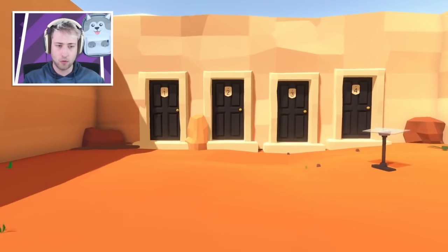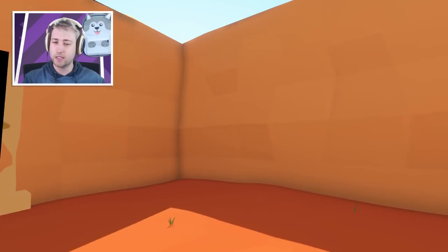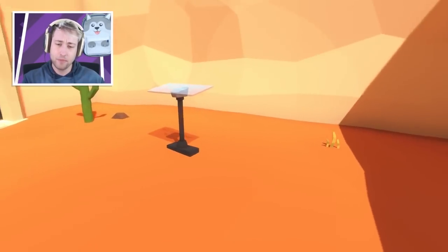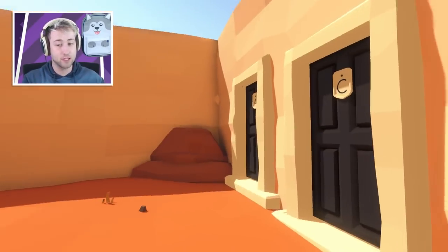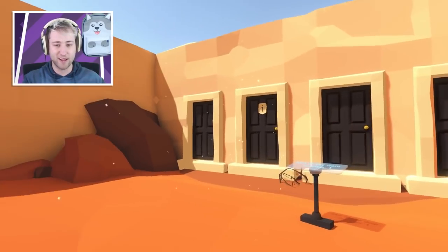And now it says 1, 2, 3, 4. Exit at the door number 2. It seems a bit suspicious. I don't know. But let's go through door 2. And then we say exit at the door number 2 — A, C, B. I presume it's B, because B is the second letter of the alphabet. There we go. Nice. And there's some beautiful particles floating around.